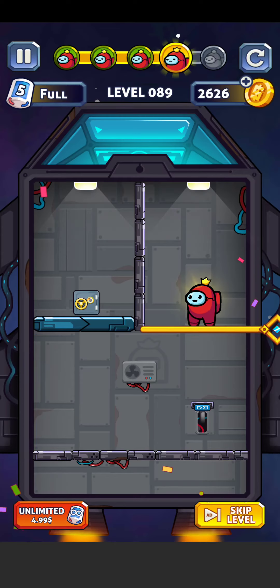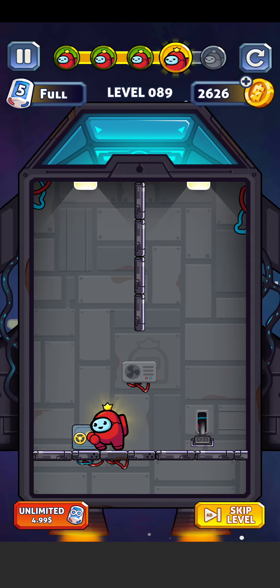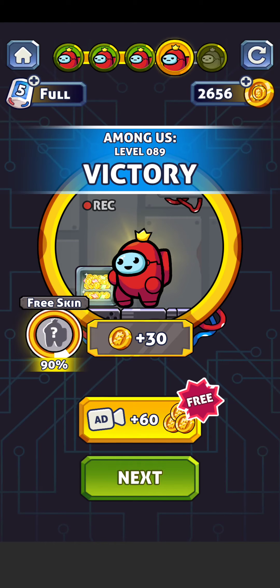Level 89, so let's play. Here's the button — just turn it off and the door is open. Now just open the gold box and there we go. Level is easy and now complete.